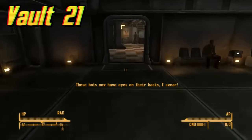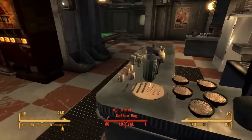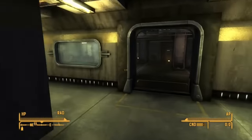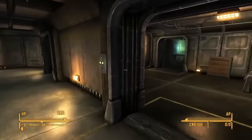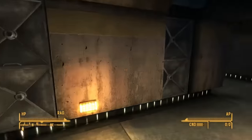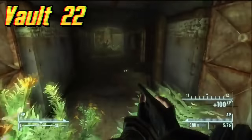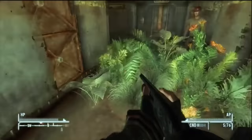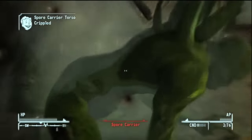Vault 21 is located beneath New Vegas and can be found in Fallout New Vegas. The experiment was that all differences were settled by games of chance, and the dwellers were all compulsive gamblers. Between 2271 and 2281, Mr. House took over the vault after the dwellers let the fortune of the vault ride on a game of blackjack, which they lost. Mr. House then destroyed most of it and turned what remained into a hotel. Vault 22 is located northeast of Jacobstown in Nevada and can be found in Fallout New Vegas. There was no experiment — just scientists studying plants. A fungus from Big Empty was brought in, which quickly infected everyone and turned them into spore carriers.